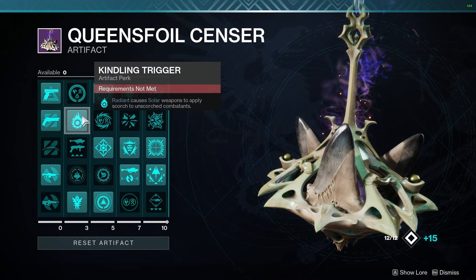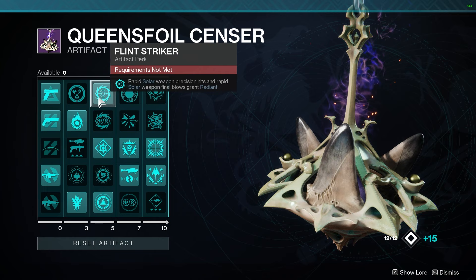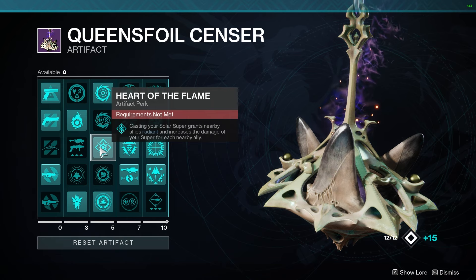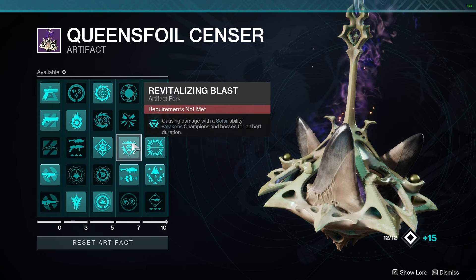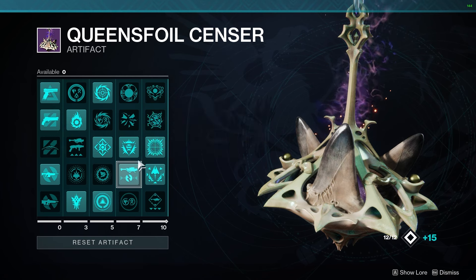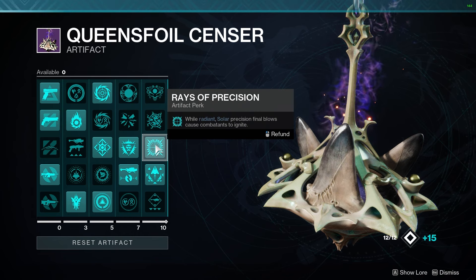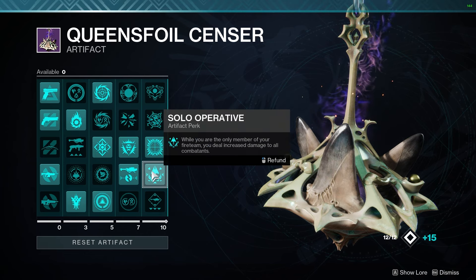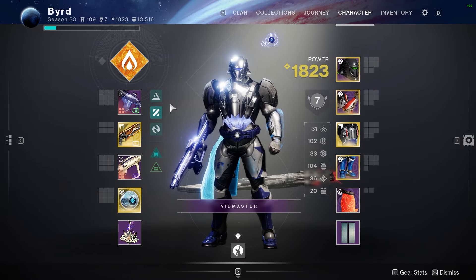On the artifact, the second row: Kindling Trigger — Radiant causes solar weapons to apply scorch, a big benefit. Flint Striker — weapon precision hits and final blows grant Radiant. I also like Heart of the Flame to help out teammates in group play. Revitalizing Blast — dealing damage with solar abilities weakens champions, huge for endgame. Overload Rocket Launcher is always a benefit. Precision while Radiant — solar precision final blows cause combatants to ignite, which has been massive this season, especially with Sunshot.